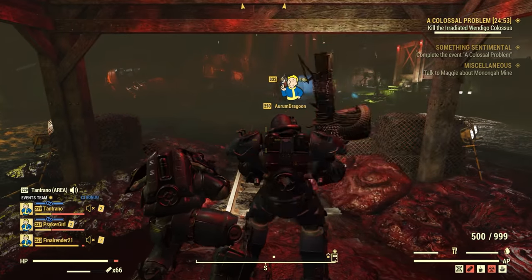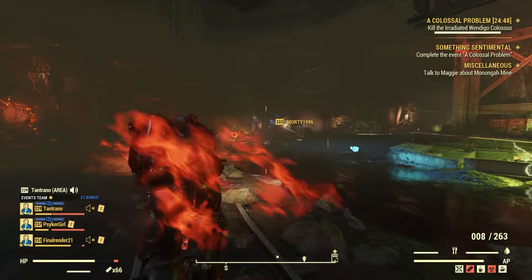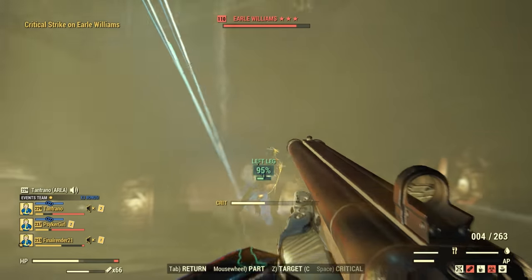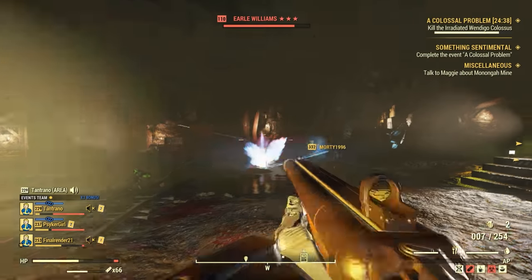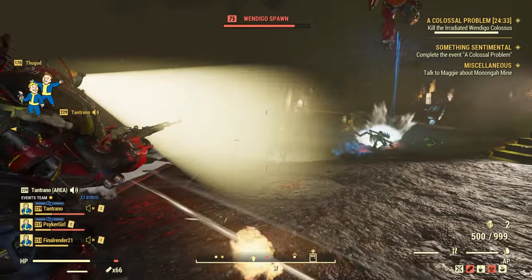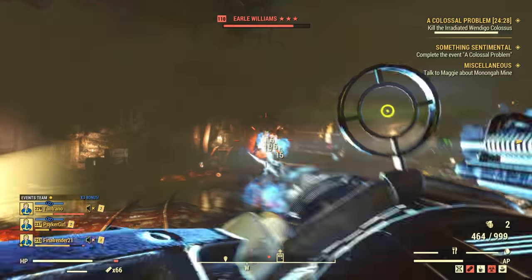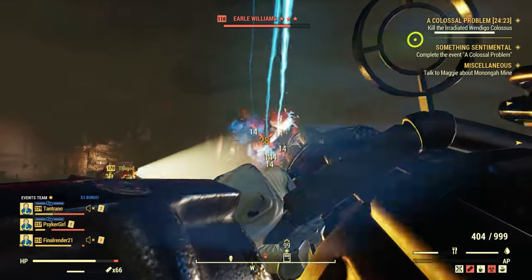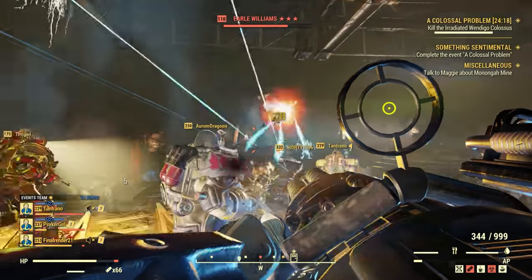The first thing I want to talk about in the public test server is a brand new event called A Colossal Problem. That new event is really cool because it is based around fighting a Wendigo Colossus. The Wendigo Colossus were introduced into the game during Wastelanders; however, I myself have still never seen one — they are extremely rare. But now there is an event where you can fight a Wendigo Colossus, and it serves as a very cool alternative to Scorched Earth, the Scorched Beast Queen event.